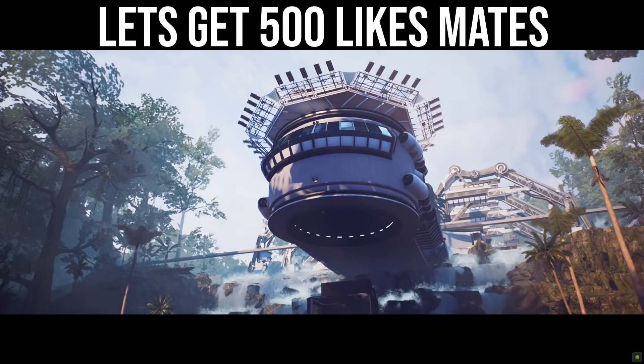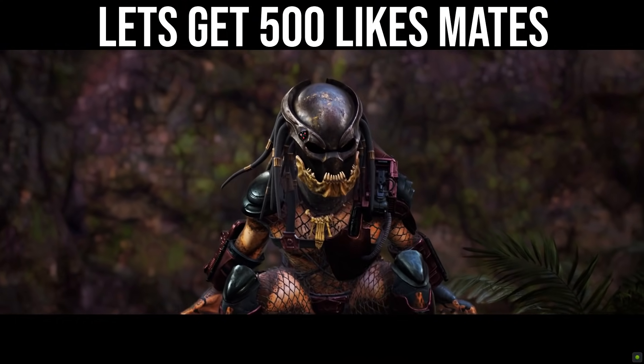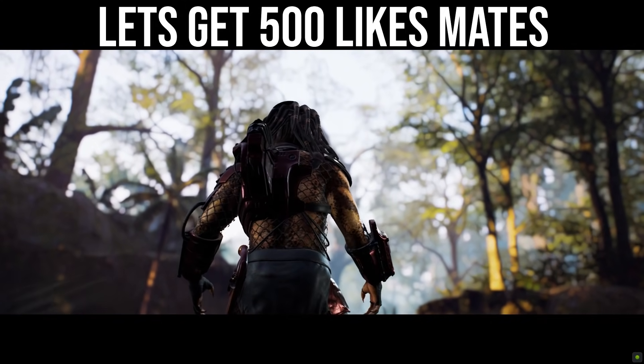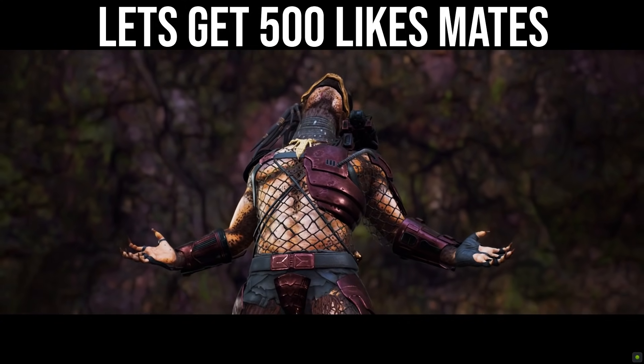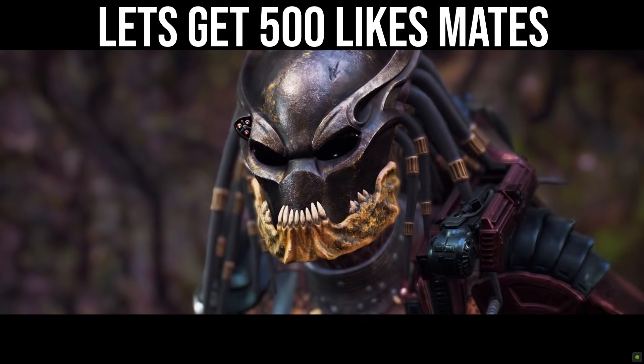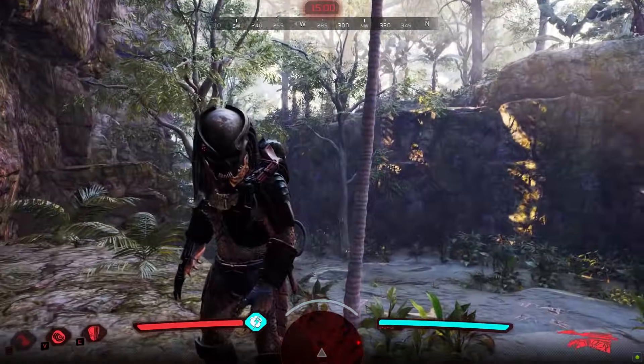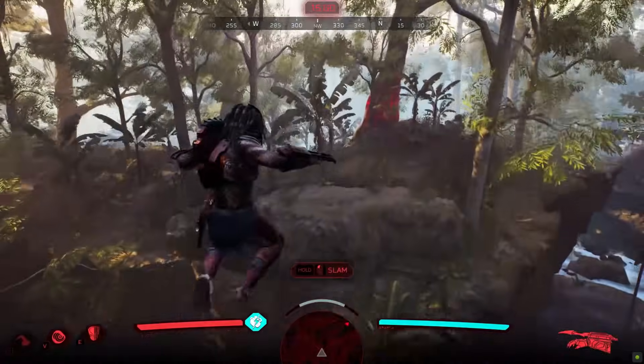We're jumping on the new map Headquarters. I have never played this map ever. But this is a great change from the map Backwater because I get that map continuously. We'll be playing as Mr. Black on Headquarters, giving our first look at the character and also the map itself. And you spawn in the jungle — pretty much the same thing, nothing has changed.